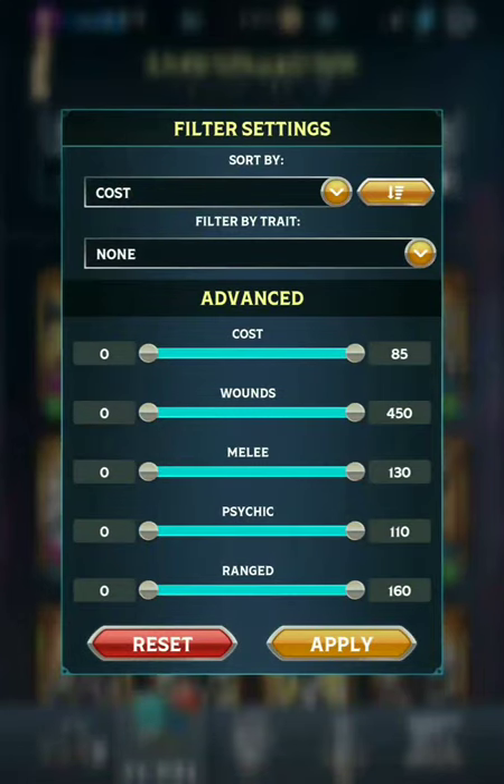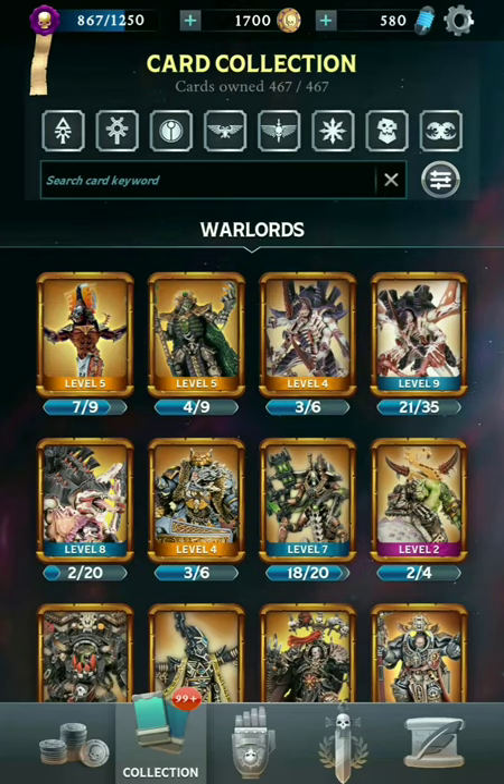Hello everyone, ShintoBean here playing some more Warhammer Combat Cards. In this video I'm going to be using the card filter to show you all of the different sub-factions in the game, which can be identified by typing in the keywords into the card filter. Here we are in the collection, and we're just going to start in the top left with Eldar and work our way all the way to Tyranids.